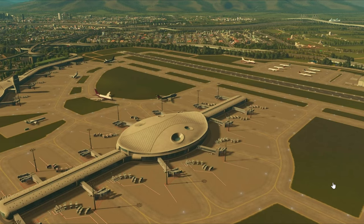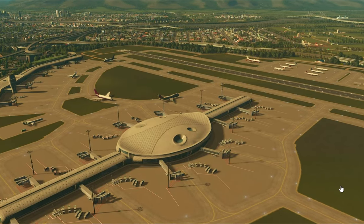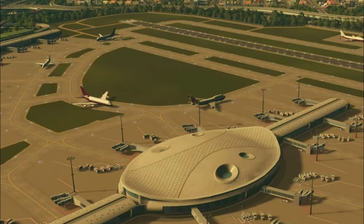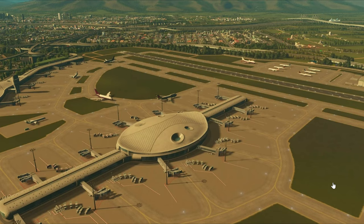This is screenshot number one — they have 15 total but we won't go over all of them. Smack dab in the middle of the screen you can see an international terminal. I think that because there is a Boeing 747 in the center of the screen and slightly to the left of that I see an A380. Those planes are notorious for international travel.